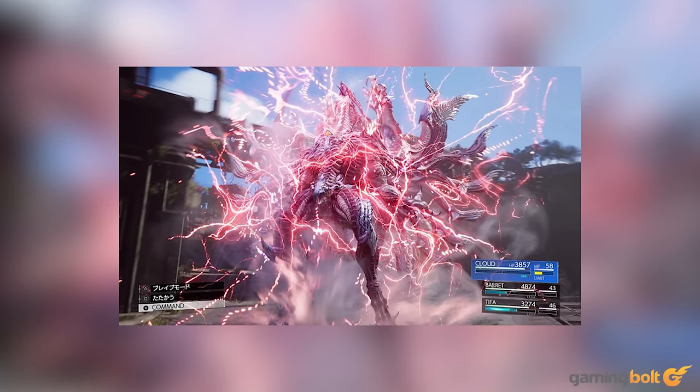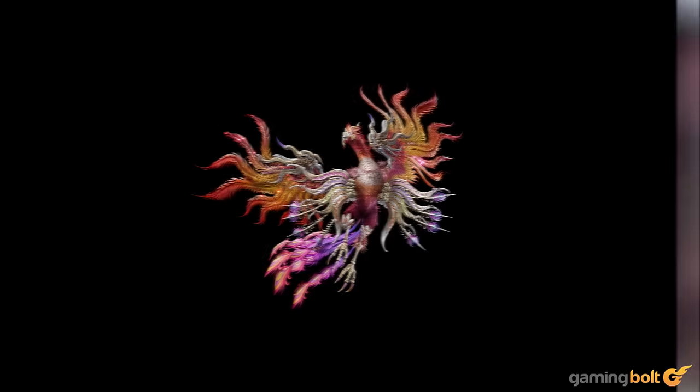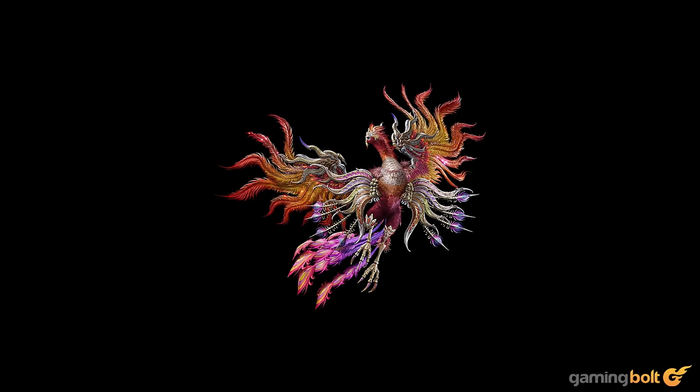The massive red dragon Bahamut Arisen is a particularly agile summon who can shoot out explosive bomb light magic using Umbral Bombardment to attack a wide range of foes, or unleash good ol' Gigaflare. Then there's Phoenix, who can fly about the battlefield, heal you and your companions using abilities like Arise, or scorch enemies to a crisp with something like Rebirth Flame.